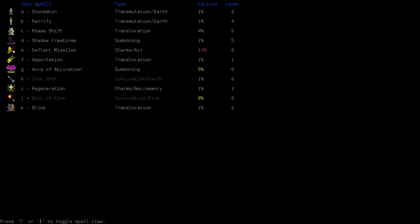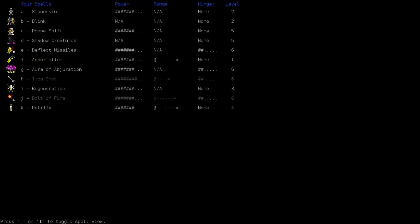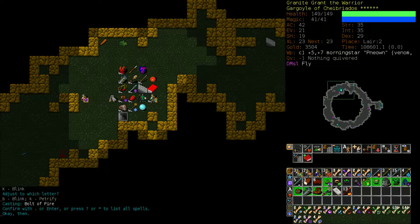The nice thing about scrolls of blinking over the spell is that it only takes one turn no matter what and it's a controlled blink. Let's make blink key B so I remember to use it more often, and we'll switch it with petrify. I haven't used petrify in a month - we're beyond the point where things have low enough magic resistance that they can be petrified. It's usually not worth the four mana that it takes, especially since we don't have it at max spell power. That's two-thirds of an Iron Shot, which is generally going to be better - a thing can't hurt us if it's dead.